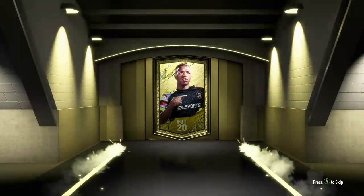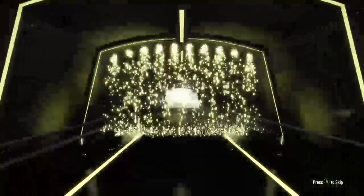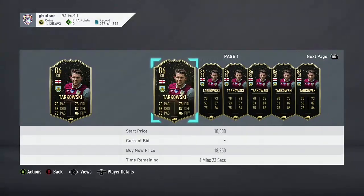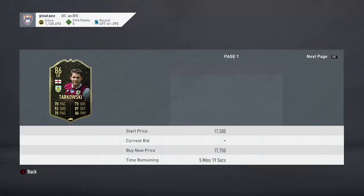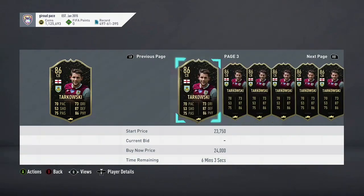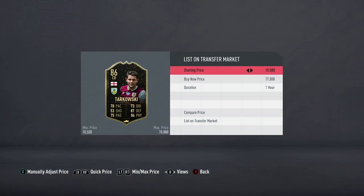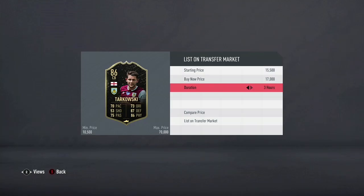Basically, what's involved in the gold pack method is you start off by buying a basic gold pack for 5,000 coins. You open the pack and pull a player. In this case I got lucky and got a walkout — an 86-rated walkout. So I put in 5,000 coins and right now this guy is going for 17,000 coins, so I'll list him up for 17,000 coins.